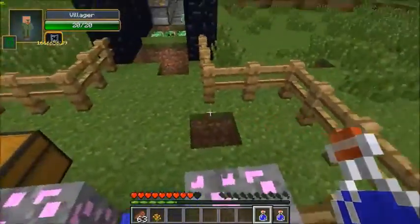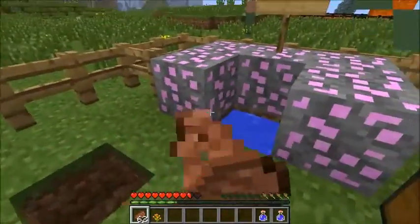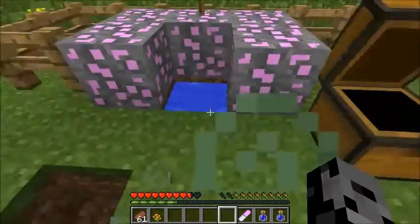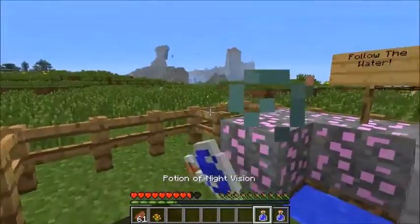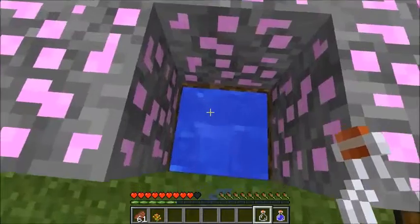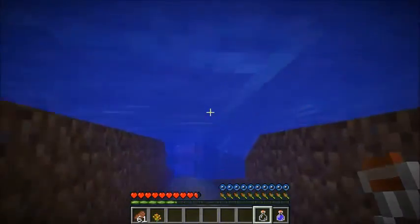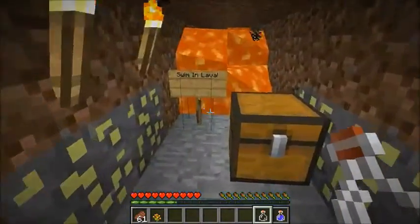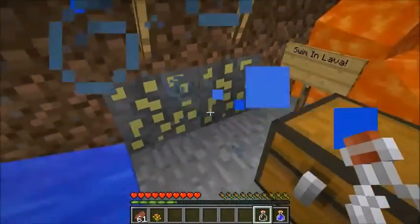The poor villager — luckily he has invincibility on. That distracted me, we've got to get back into this. The vitamin itself is going to make it so we can breathe underwater. We'll have both of these so we can actually see, and now we should be ready to go. We've got a minute and a half of water breathing — head into this tunnel right here. Now I can stay underwater as long as I want.